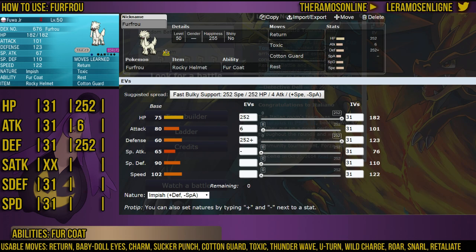Just to get it out of the way, because some people think it's contact moves — no, all physical moves are reduced by half. So essentially, FurFro has double the Defense.